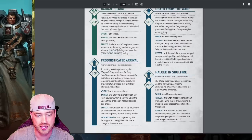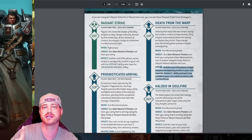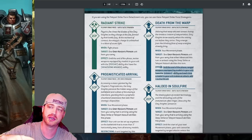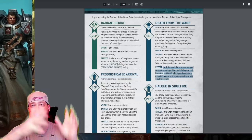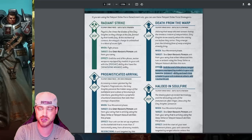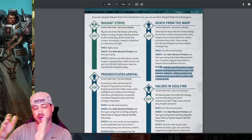Death from the Warp — I haven't used this that often. I try to save my CP for other stratagems. It's useful if you want to advance your Paladins up to the top floor and then shoot down, since you can advance and still shoot. But I usually just use the teleport to put them on top of the building anyway, so I don't really need the advance-and-shoot.